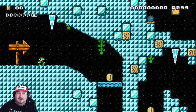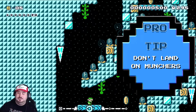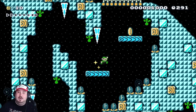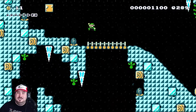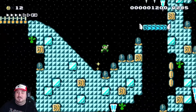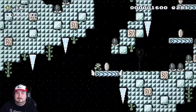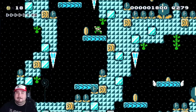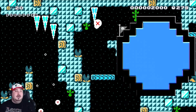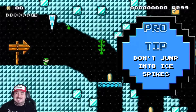Pro tip number four: don't land on munchers. And another pro tip: don't jump into ice spikes. That's a two-for-one just in case I already said munchers before.